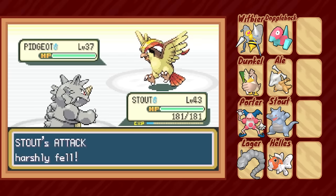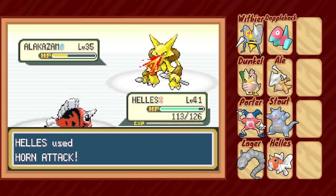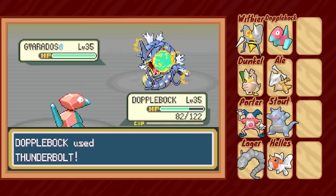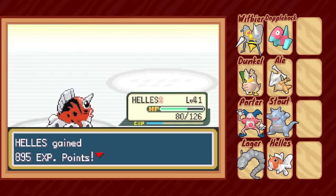His lead Pidgeot is no match for Rhydon, and I go for the crazy kill again and actually land the Horn Drill. Dunkle is able to take out Exeggutor with Fly, and Hellas takes out Alakazam with two uses of Horn Attack. Against Gyarados, we send in Doppelbock, who can easily take any of its attacks and one-shot with Thunderbolt. Hellas is able to set up Rain Dance right in front of the scary Charizard, and a boosted Surf is more than enough to take him out.